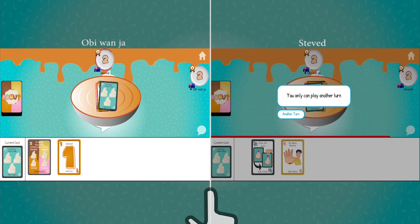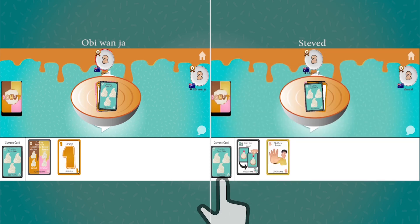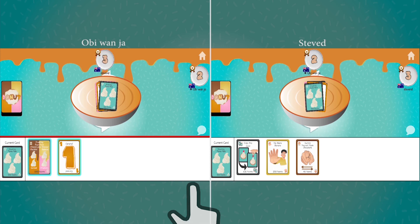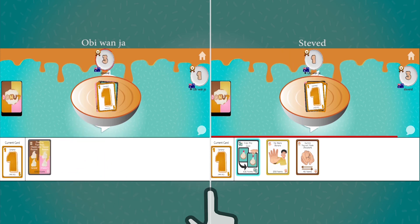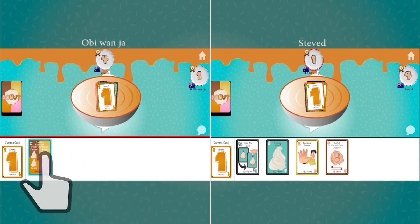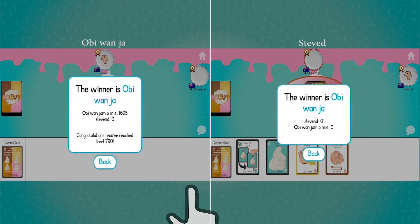Steven D selects a Three Plain Frosting — another universal card giving him another turn — but decides to pick up from the deck. Obi-Wan simply plays another Caramel One, and Steven D again decides to pick up a card from the deck, leaving Obi-Wan to play his last card, changing the flavor and winning the game.